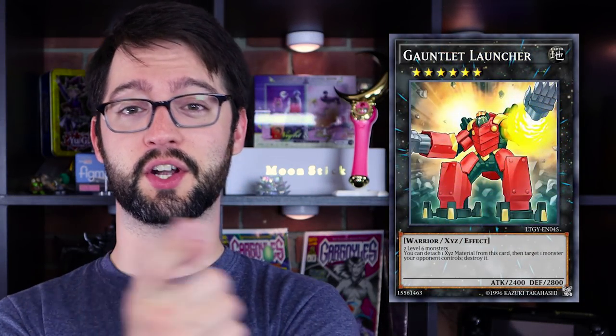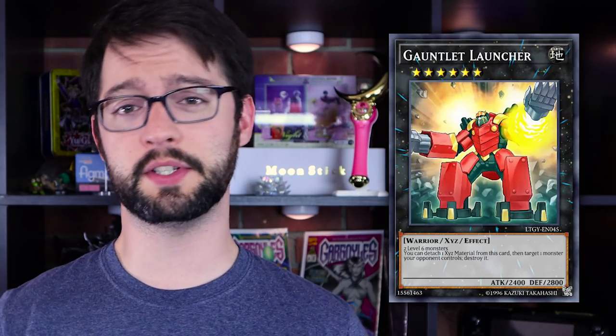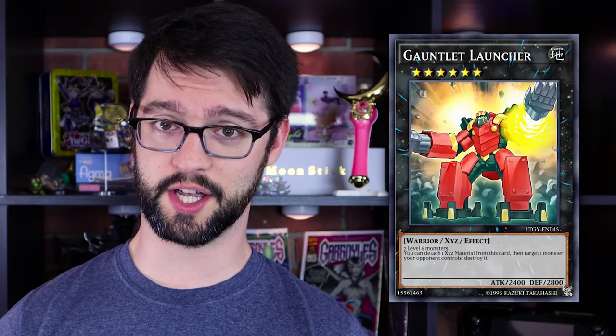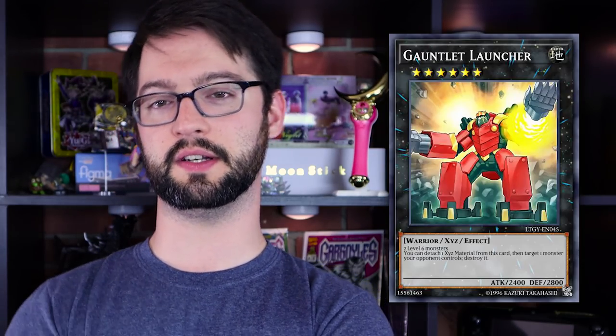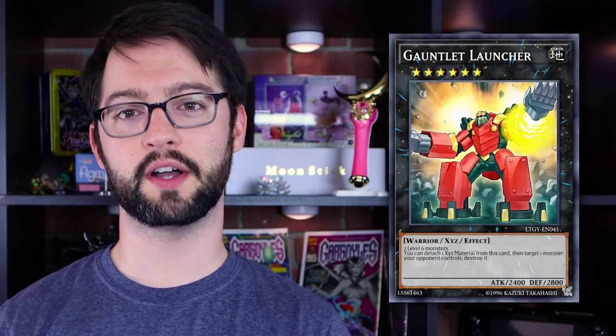Number five, Gauntlet Launcher — here's a card you guys probably forgot about, because I haven't seen this bad boy in a long time. Probably because rank sixes are, outside Heretics, what deck's making these? Gauntlet Launcher is a rank six Earth Warrior XYZ monster made of two level six monsters. You can detach one material from this card, target one monster your opponent controls, destroy it — and that's not once per turn. What I like about Gauntlet Launcher is he heralds from a simpler time in Yu-Gi-Oh where boss monsters didn't have a million effects and were more reactive than proactive. He's elegant, he's simple. Just destroy a monster for one material — it doesn't even have to be face up, it doesn't even have to be attack position, just simply an opponent's monster. No fuss, no muss, just spot removal. Thing of beauty. Yes, it's not a quick effect, but not everything needs to be to be a solid card.